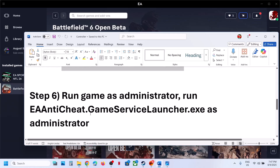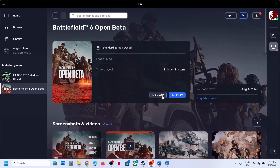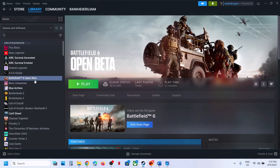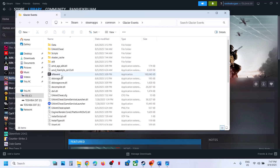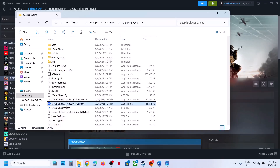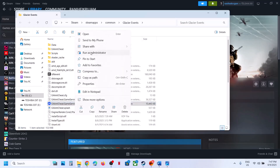The next step is to run the game as an administrator. Go to the game installation folder — in Steam, right-click the game, go to Manage, then Browse Local Files. Once in the installation folder, right-click the game executable and click Run as Administrator and check. You can also try the EA anti-cheat game service launcher — right-click it and run as administrator.